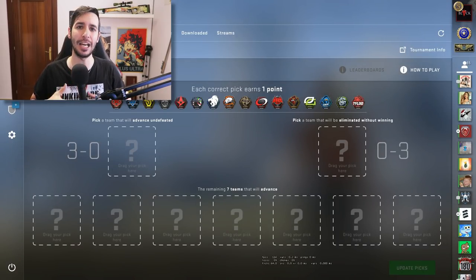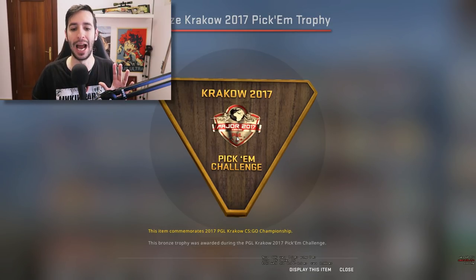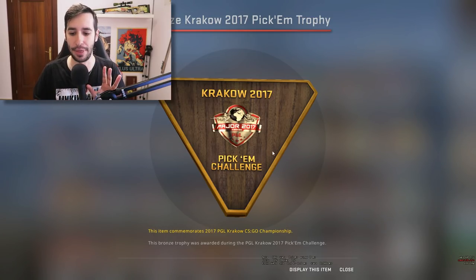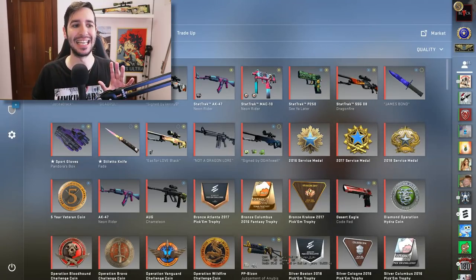Mucha gente me está preguntando: ¿cuándo vas a hacer el desafío del Pick'em? Para aquellas personas que no sepan qué es, es muy simple: compra las pegatinas de los equipos y las vas poniendo en los resultados que creéis que van a quedar. Por ejemplo, si creo que Astralis va a quedar 3-0, la pongo. Se trata de conseguir puntos y si conseguís los suficientes, ganáis trofeos. Os voy a enseñar el trofeo de bronce que conseguí en la Major de Cracovia — esos son 25 puntos. El objetivo es conseguir de una vez por todas el trofeo de oro, que son 75 puntos. Este fin de semana haré un vídeo con Got, y seguramente traiga a un invitado muy especial que nos va a ayudar a conseguir ese trofeo de oro.